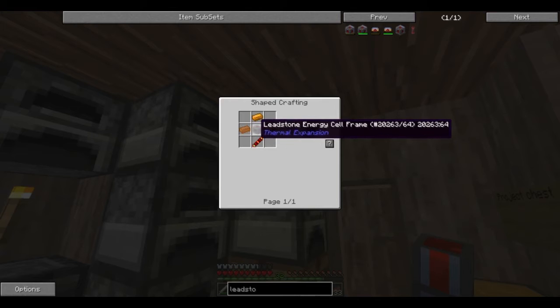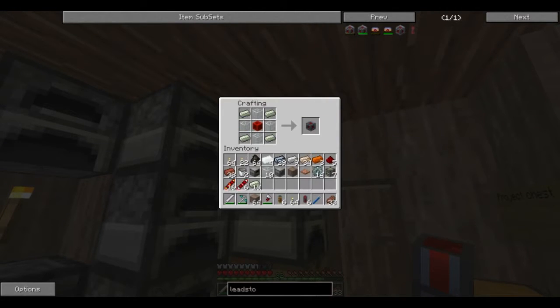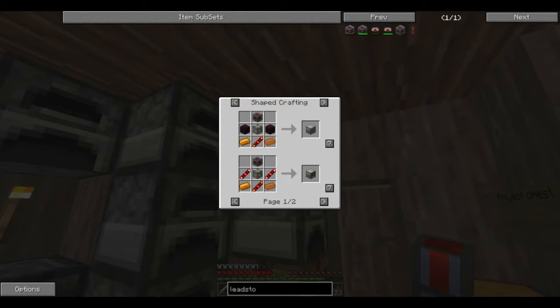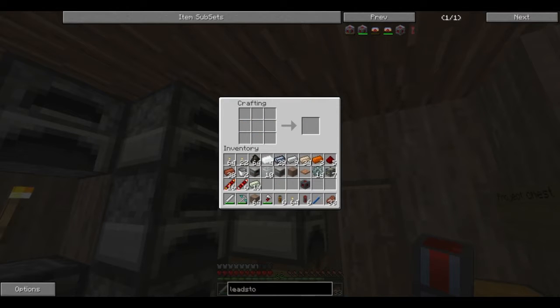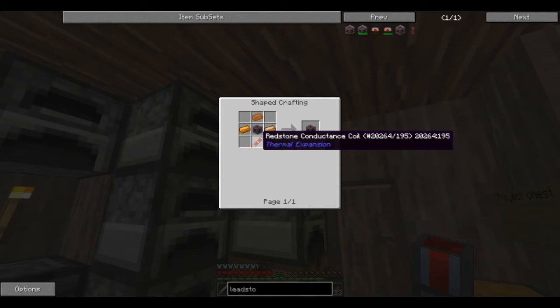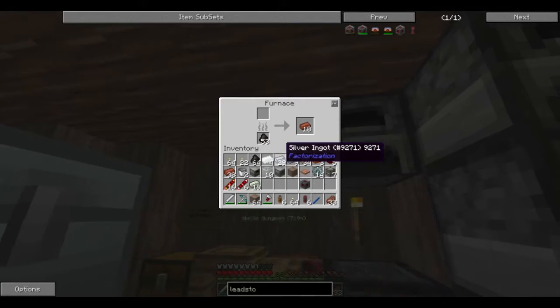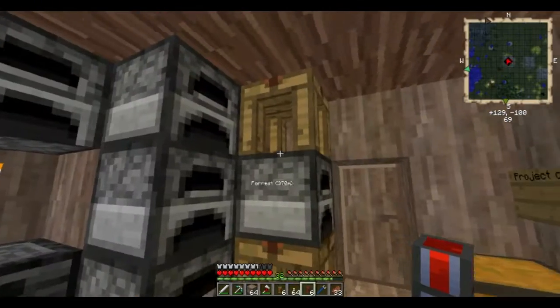Leadstone energy cell frame — oh, that makes the frame. So that makes the frame, and then we use the frame. You can use it to make a Magma Crucible, Energetic Infuser, and the leadstone or hardened energy cell if you have Invar, which I don't — so I'm going to have to go hardened first. What does it need? Copper and redstone conductance. And of course, I only have three copper.